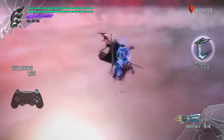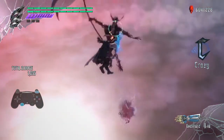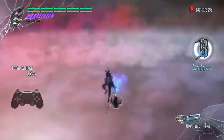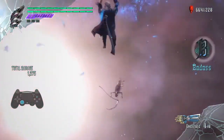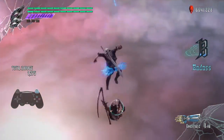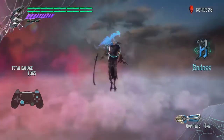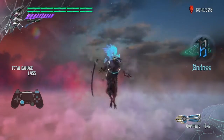Now we are going to attempt a caliber jump cancel. The principle is the same as before, but timing is far more crucial. You need to perform the jump after the move has connected but before the enemy flies away. If you make a mistake, you can always return to the pull and jump, but try to stay in the air for as long as possible. If the timing feels too hard, I recommend going back and practicing the previous move for a bit.